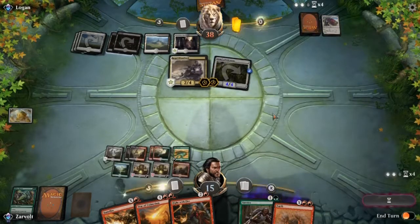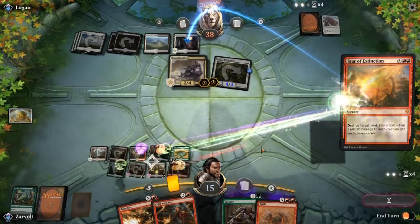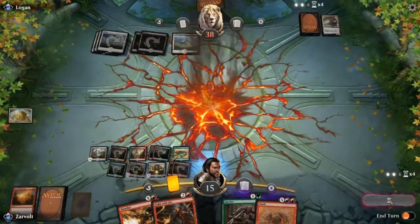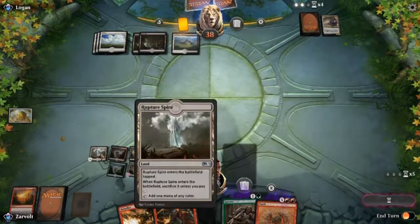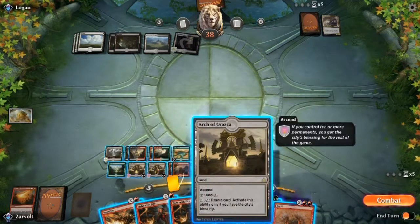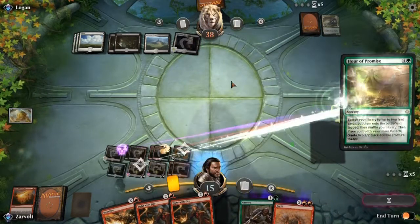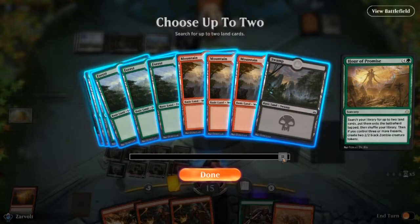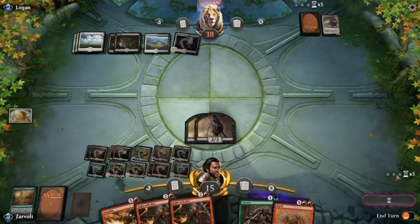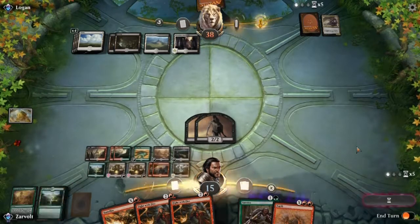Now we need to go ahead and Star of Extinction. Get rid of the land — not that it's really gonna matter at this point. There's Fight with Fire — we can do that twice. Let's draw a card instead. There we go — that's what I was looking for: Hour of Promise to get a couple of creatures out. Let's make sure we've got our deserts going so that we get the zombies. Hopefully they don't have any more removal — but it looks like they've had plenty of removal so far. Let's see if we can break through with these zombies.